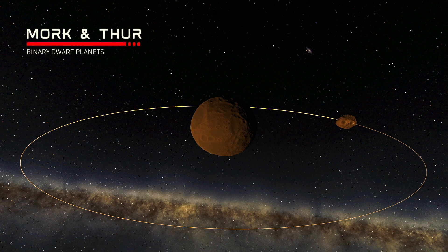Further out we have the binary dwarf planets Mork and Thur. They sit in a dust belt past the orbit of Glacian. Their low gravity means that this would potentially be a good spot to mine materials to refuel to explore the rest of the planets in the Aethera system.